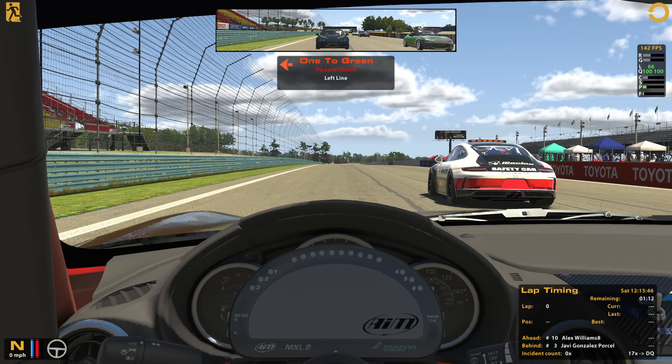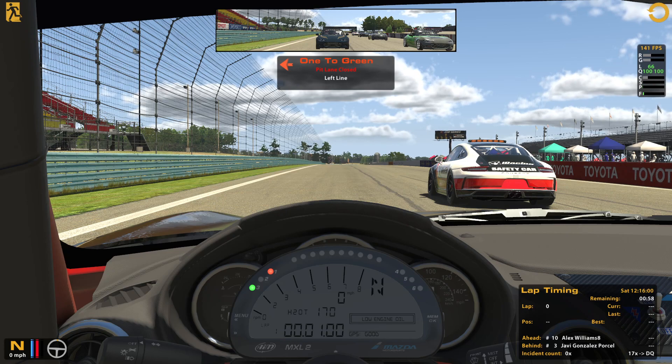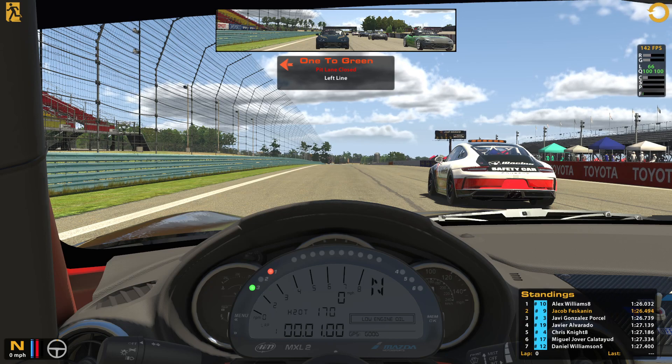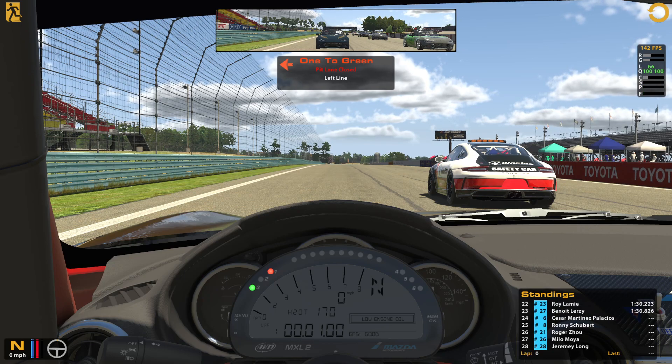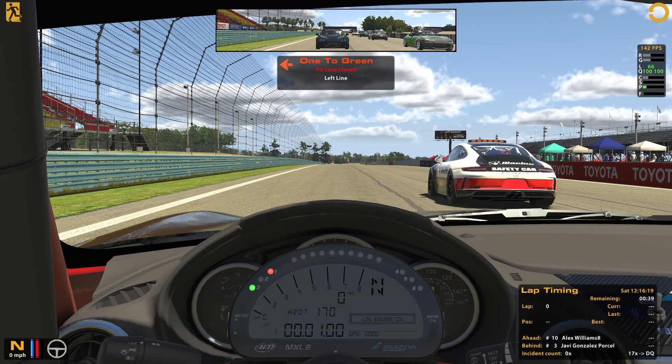Hello everybody, welcome back to the channel. Got another video for you here. We are back in the MX-5 car. We are in the Simlab production car challenge this time, running at Watkins Glen International — using the cup circuit. Managed to qualify second as the number nine car out of 28 cars in total, 23-turn time. Don't think I probably have anything for the leader, but a top five finish should be possible. I will be thrilled to death with that.